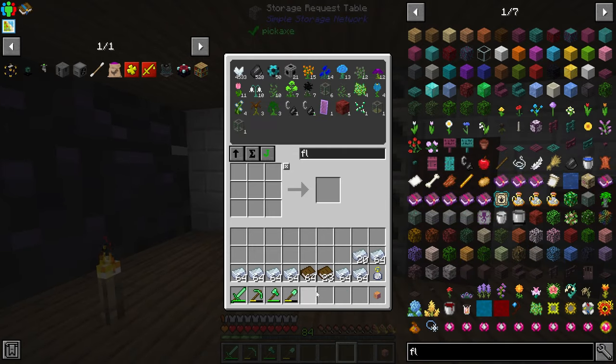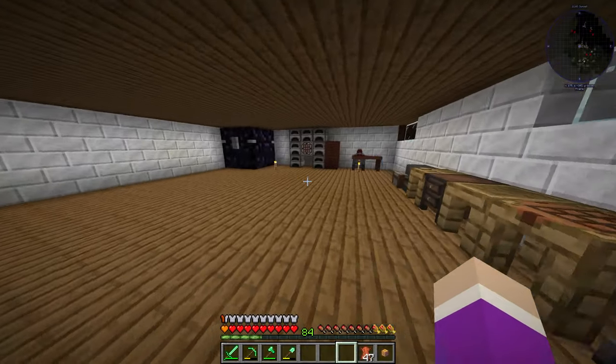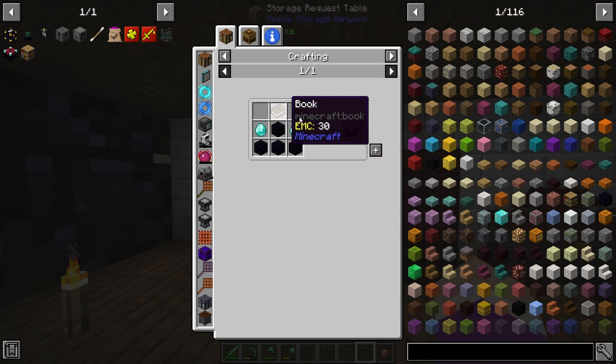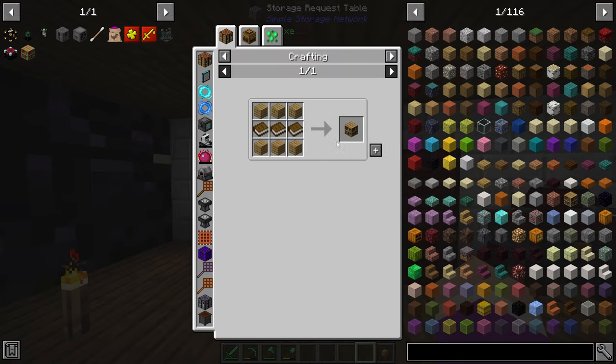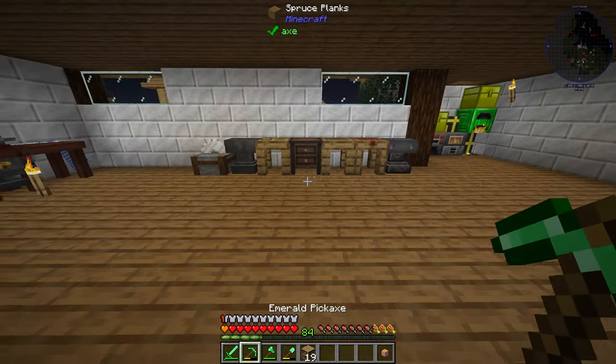We have so much resources now it's actually kind of ridiculous. We should have plenty of leather, so we should be able to make ourselves our enchantment table and a ton of bookshelves - we need 15 to max it out, so this is perfect.